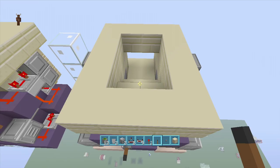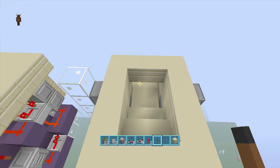There you guys have it — that's how you build a tiny secret two-wide staircase. If you enjoyed this video, make sure to leave it a like and subscribe. Stay tuned for my newest videos — peace!